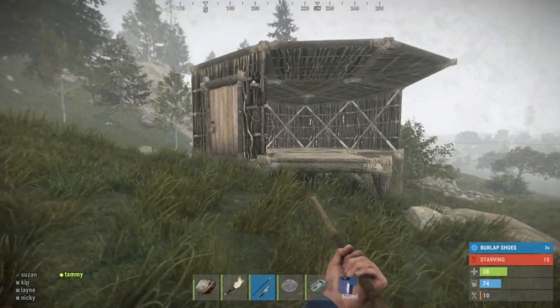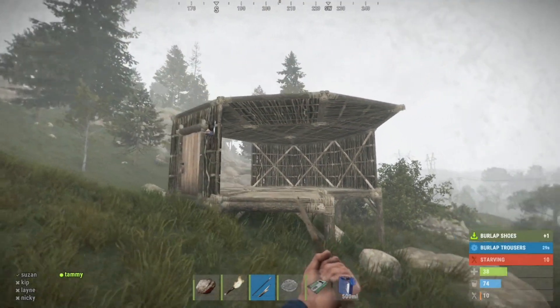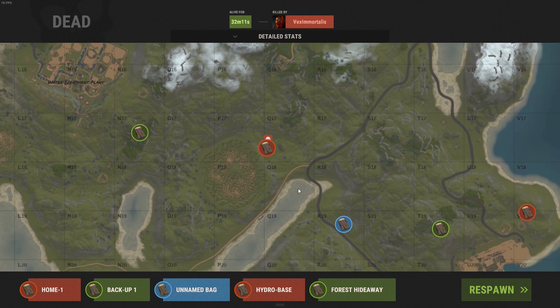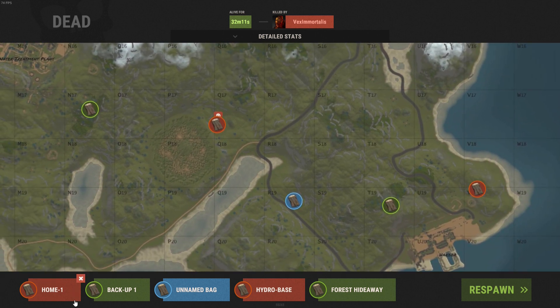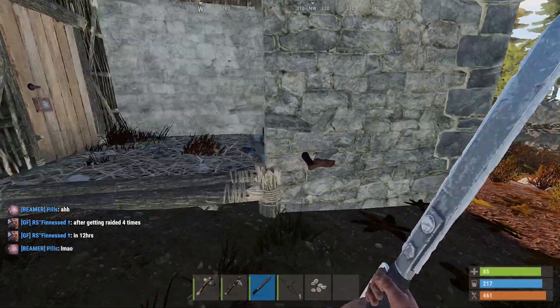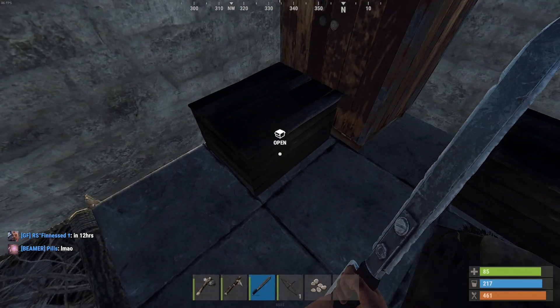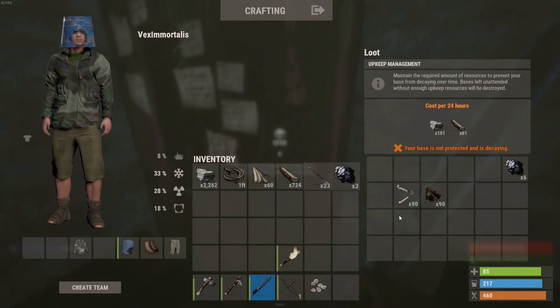In Rust, nothing is stainless. Anything you've built can and probably will be destroyed. Players may find added security in numbers and by maintaining backup structures, but no matter the location, material, or built-in redundancies, every player will experience the loss of their house. One day you're logging out safe in your castle; the next you are waking up naked on a beach. Welcome to Rust. Don't get too attached.